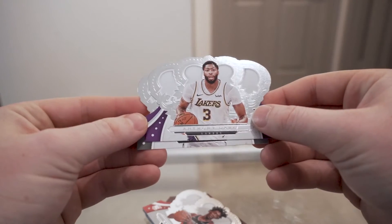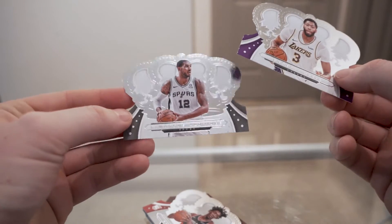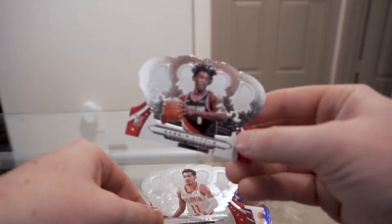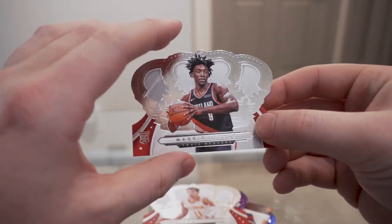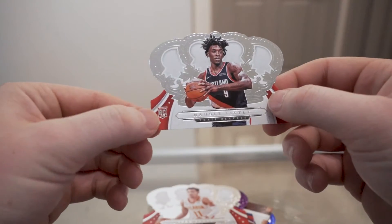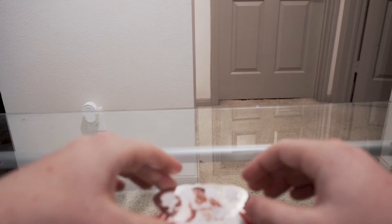Starting from the bottom, we got an Anthony Davis base and a LaMarcus Aldridge base. On top we have a Nassir Little — so this is the first rookie base card I pulled out of here. It's just a little rookie symbol, nothing too crazy. Then Trey Young.